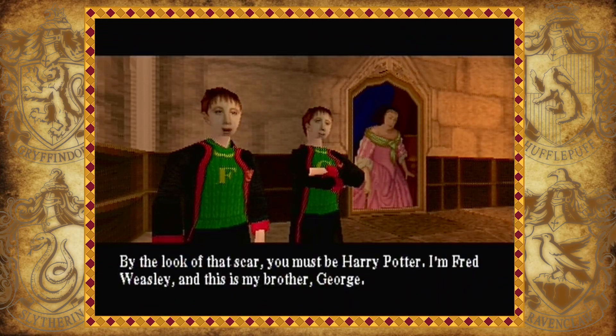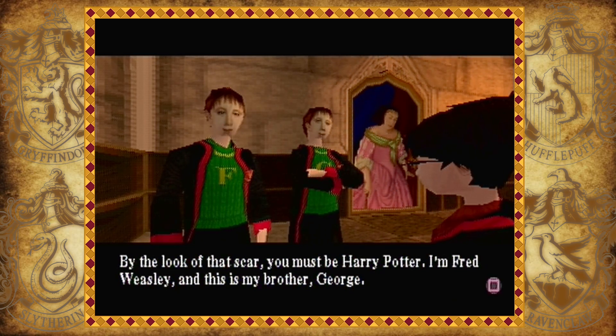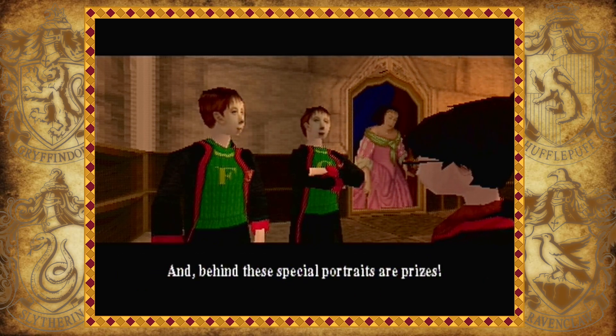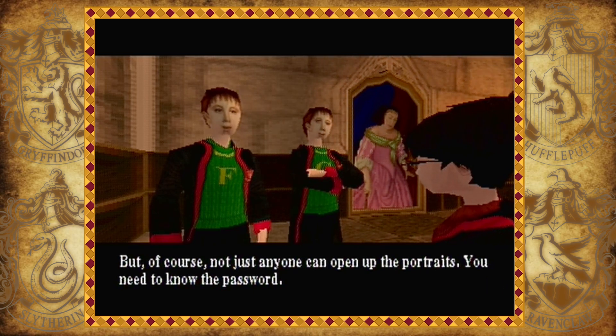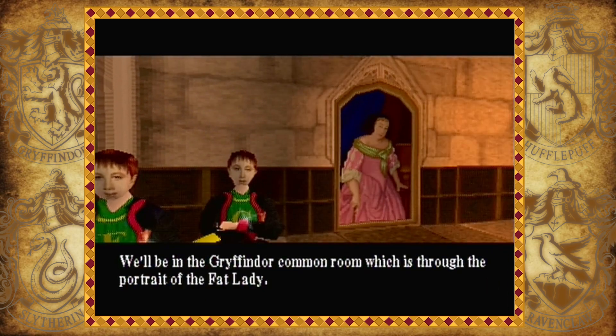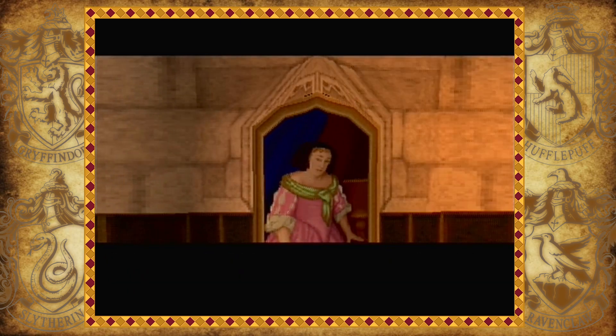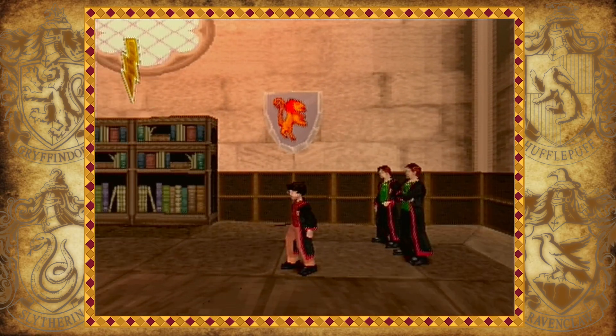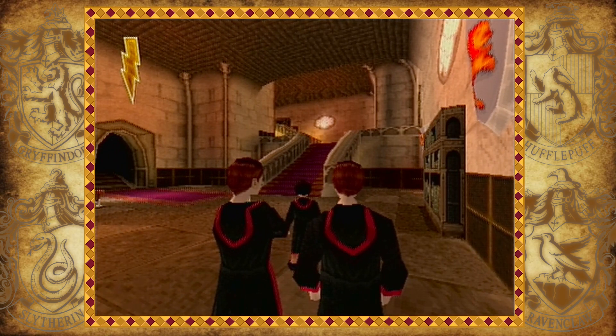If we talk to these two gentlemen: 'Hello — by the look of that scar you must be Harry Potter. I'm Fred Weasley and this is my brother George. We have a proposal for you — in Hogwarts there are special portraits and behind these special portraits are prizes. But not just anyone can open them, you need to know the password. If you bring us earwax every-flavour beans we'll tell you the password. We'll be in the Gryffindor common room, which is through the portrait of the Fat Lady.' So yes, if we collect all those beans, specifically the yellow ones for this portrait, we'll be able to open it and get a prize.